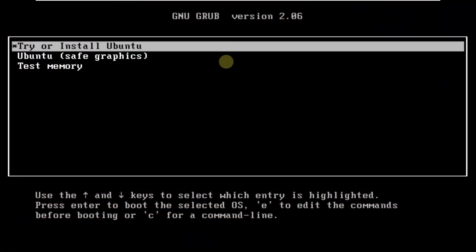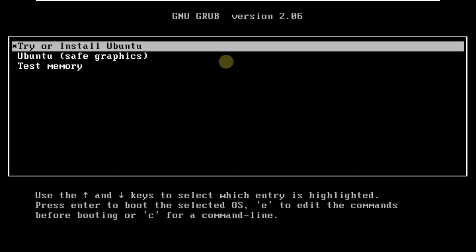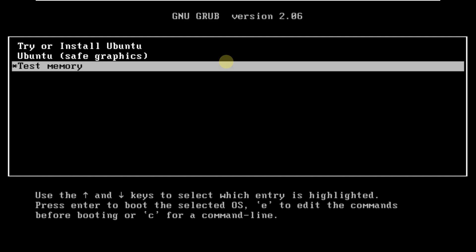Today we are making a video on Ubuntu 23.10, which is Mantic Minotaur. This is a development version, or the daily build. Here is the boot menu — let's try to boot it in a live boot. The daily builds were posted like 2 days ago. Here is the development version of Ubuntu 23.10 and the codename is Mantic Minotaur.